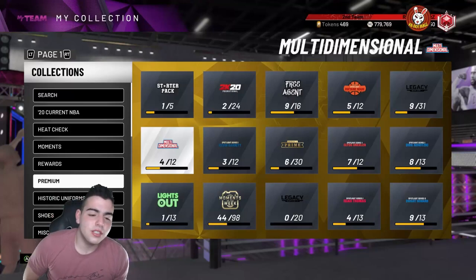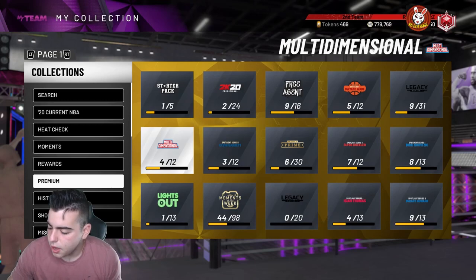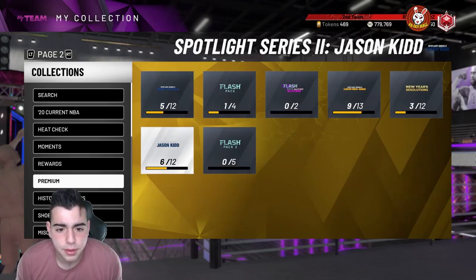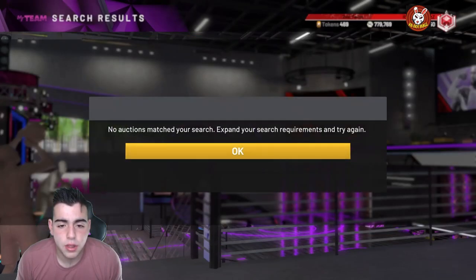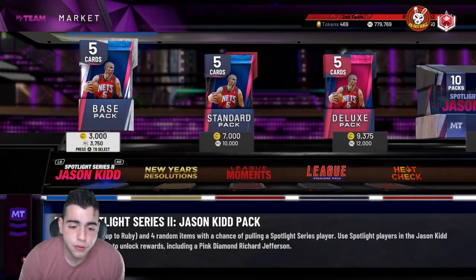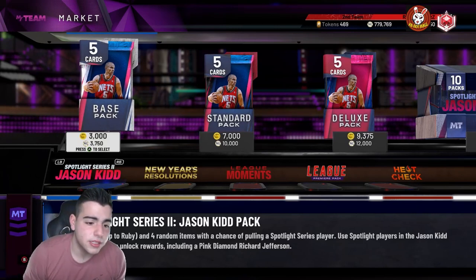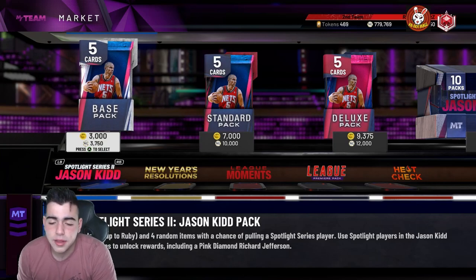What's good YouTube? It's your boy Bugs back on another NBA 2K20 MyTeam video. Today we have the flash packs dropping very shortly. As you can see we got the Larry Bird, the Lamar Odom, all that good stuff. The packs should be dropping around 11 and we're gonna be the first YouTuber to post new content, so make sure to smash that sub button.